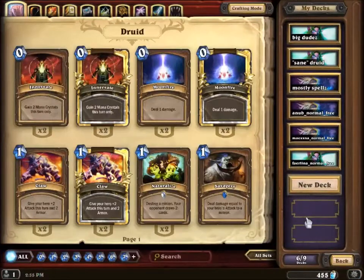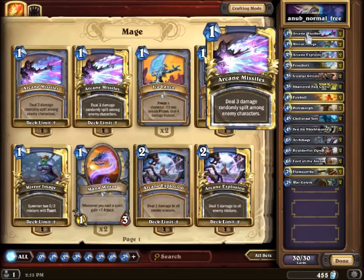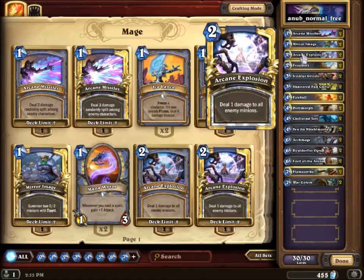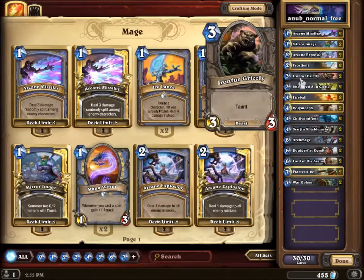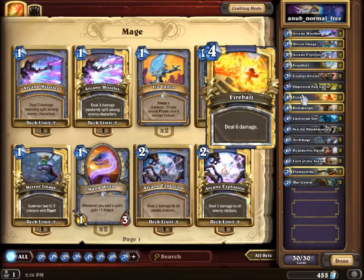You'll notice I have a lot of mage and druid decks. I'm gonna post this in links down below. Basically, what you've got is a lot of dude control — that's what it boils down to. We've got two Arcane Missiles, Mirror Images, Arcane Explosions, and Frostbolts. We've got Ironfur Grizzlies and Shattered Sun Clerics. I'm trying to build the sanest deck I can with the free cards. The Fireball in this deck basically exists to clear out the 2/8 — that's all it does.